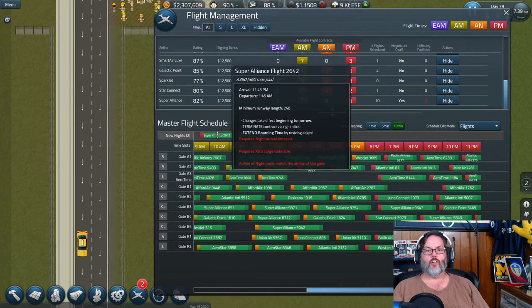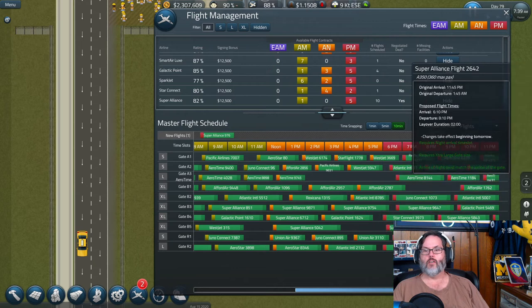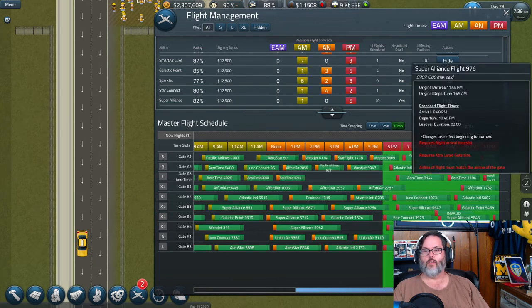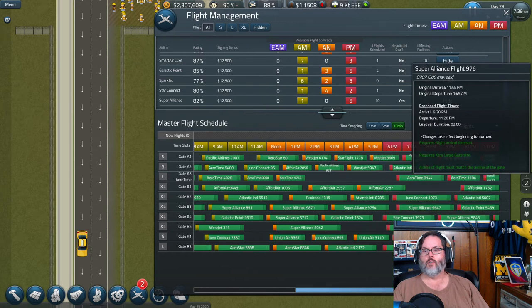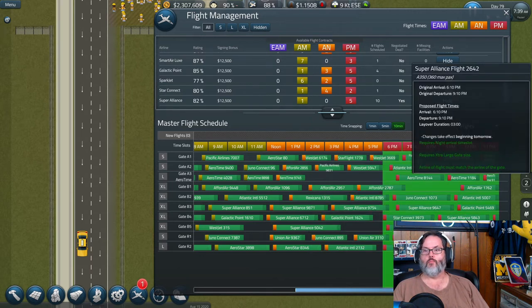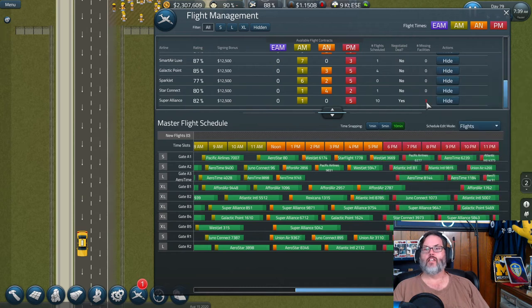These are going to be two large flights. Three hours might not be enough — these are real big ones at 525 passengers and they're getting two and a half hours. Let's scale that back to 240 minutes. Number of missing facilities...